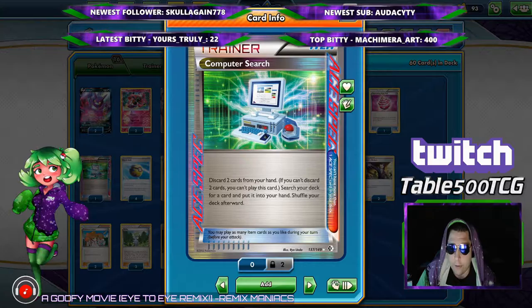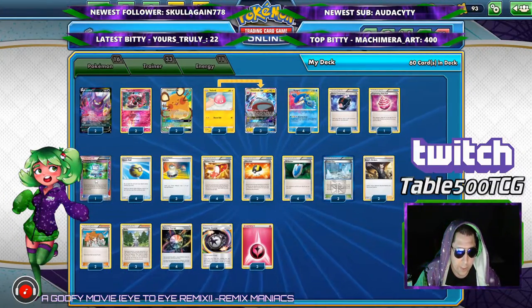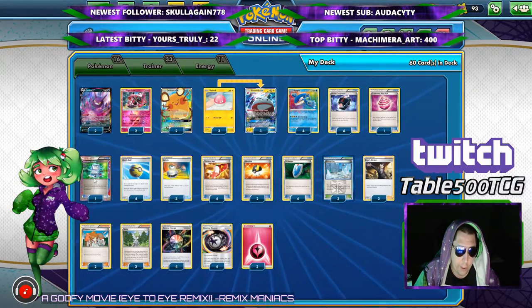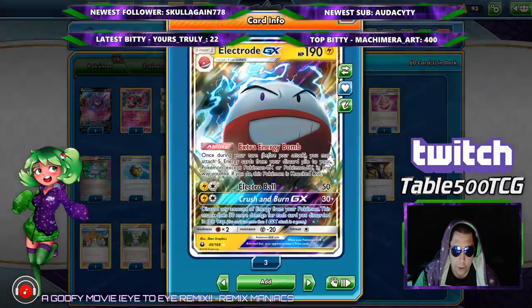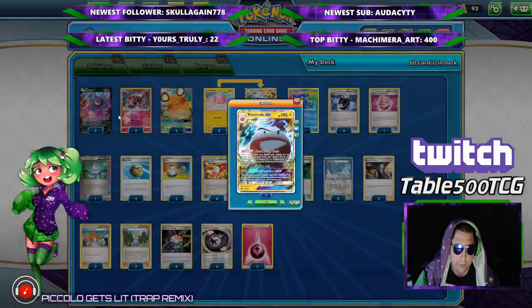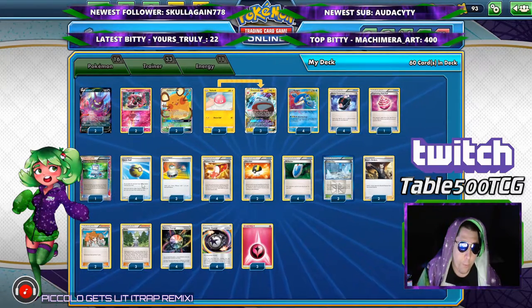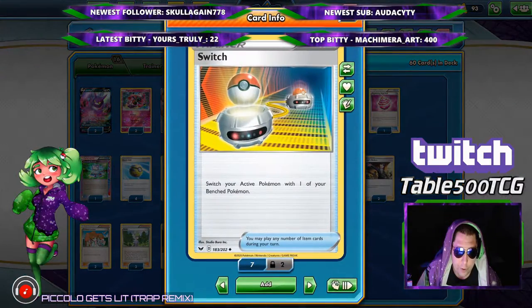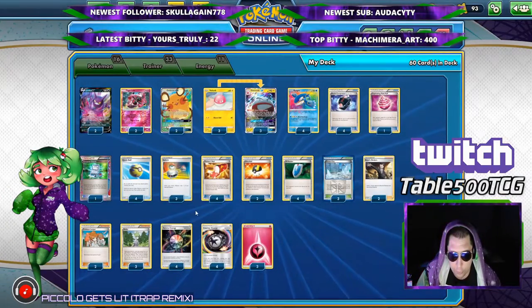We also got ourselves our one Computer Search as our ACE SPEC of choice — it's probably the best ACE SPEC to use in this type of deck. Dowsing Machine works too. Life Dew is another good one to use because it makes the Electrode GX a little bit cheaper, but in these one-prize attacker central decks with Electrode GX, you don't necessarily need Life Dew. We got our four Quick Balls, two Ultra Balls to help search out our stuff, and three Switches in case you get stuck with something active you don't want.